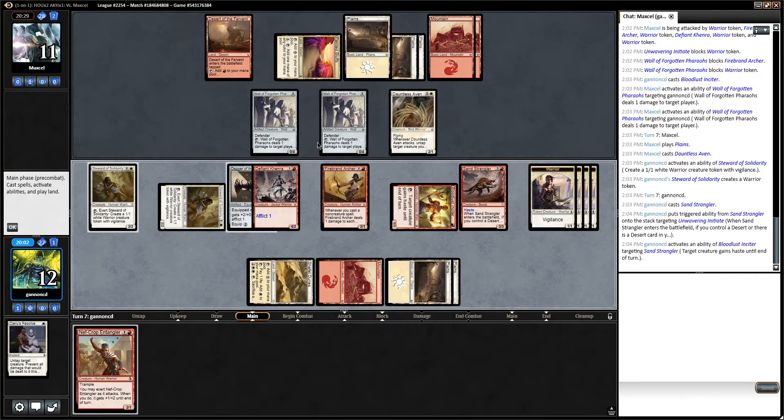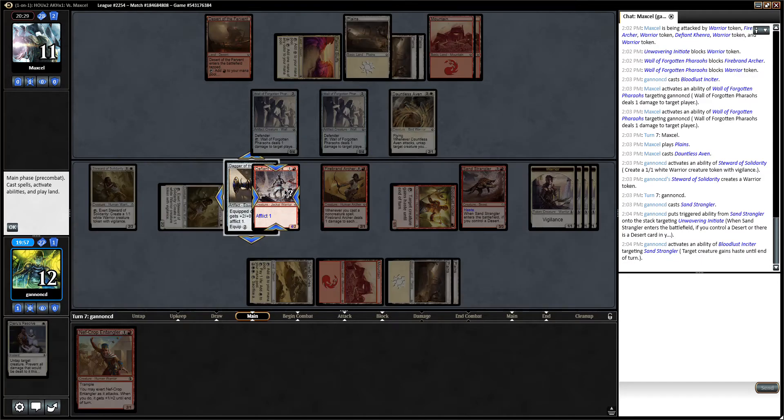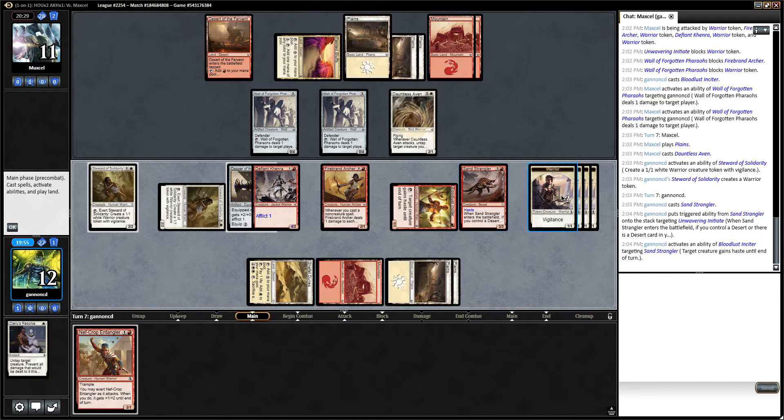My opponent's at 11. They can block here, here, and here, and take 1, 2, 3, 4, 5, 6. So I think I'm just going to keep making tokens.